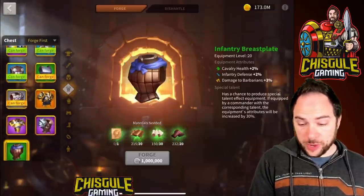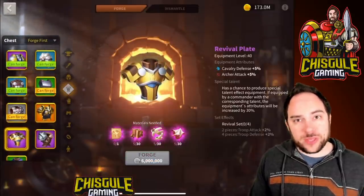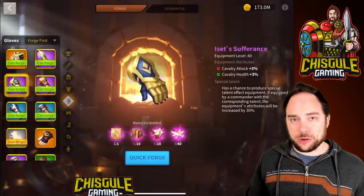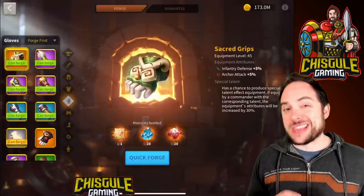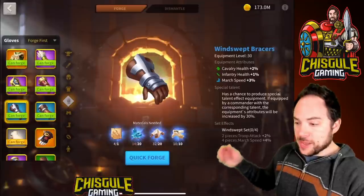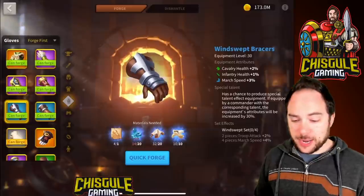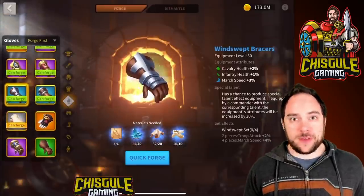For city defense chest pieces, as an entry point you could use Infantry Breastplate or Milanese Plate. The upper echelon is going to be that Revival Plate for the set bonus — I think that set bonus is an absolute must. For the gloves, you could swap your Isset Sufferance from your cavalry commander to your city defense commander. At the legendary tier, Sacred Grips are amazing. But the easier answer for all players is the Windswept set, because when you do the set bonus you get 2% troop attack regardless of troop type — with all troop types in your city, that's like getting 8% total stat boost.